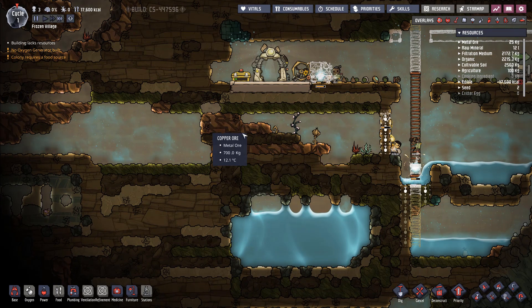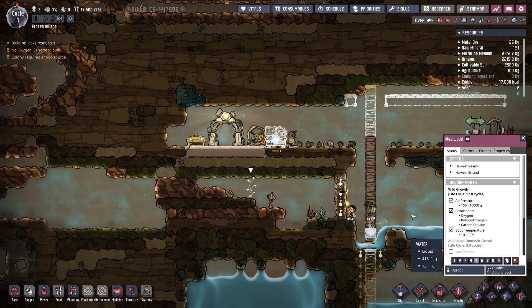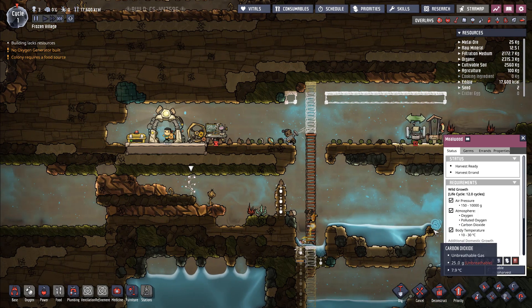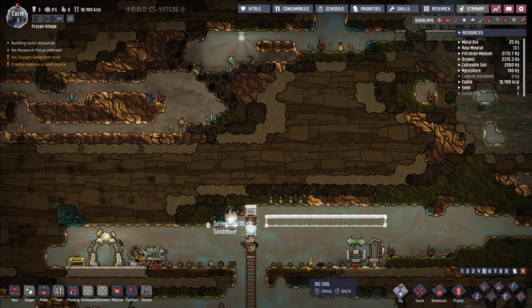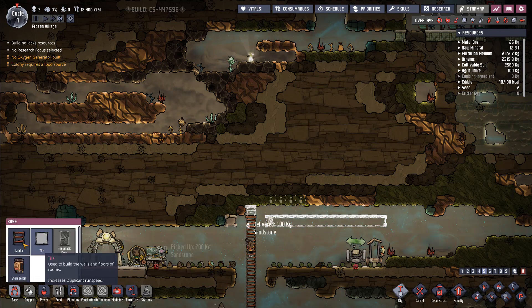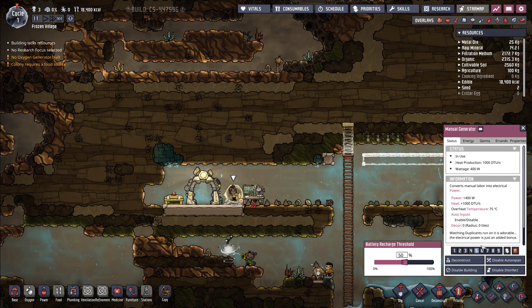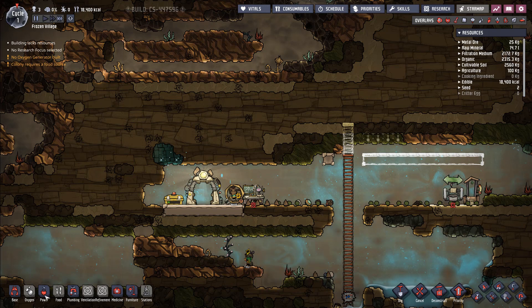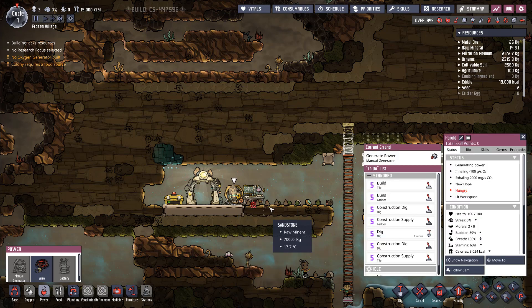There's a lot of copper here we're going to dig out to build even more machinery — that's the real goal. Let's dig this algae out too. Once the ladder is up, we can dig a little further. Let's lower the priority of the generator — what I'm really missing is a battery, but I don't have enough copper for it. It's actually a big waste of Harold's time right now.